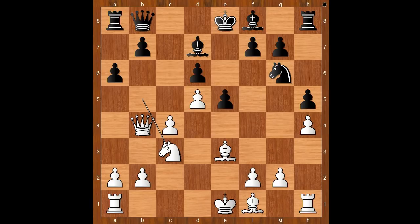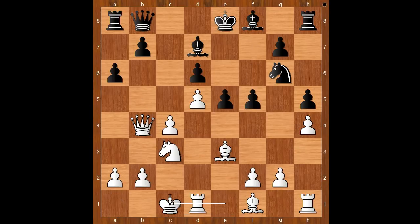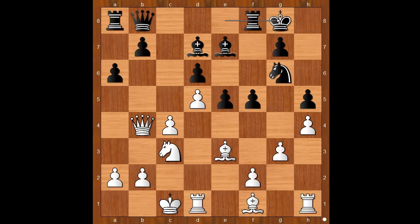It is white to move. In the game against Caruana, Carlsen played a5. In this game he played f5. Van Foreest castled queenside. Bishop to e7, g3, and Carlsen castled kingside. Bishop to e2, attacking the pawn on h5.